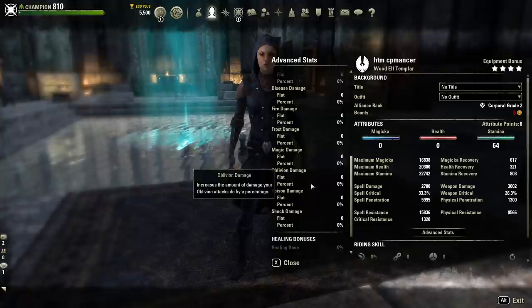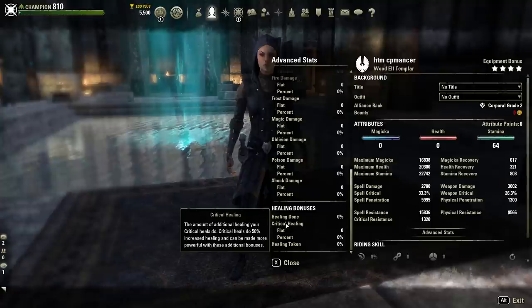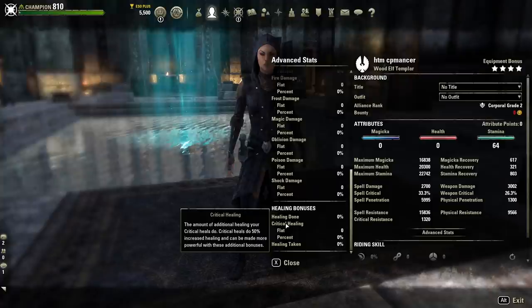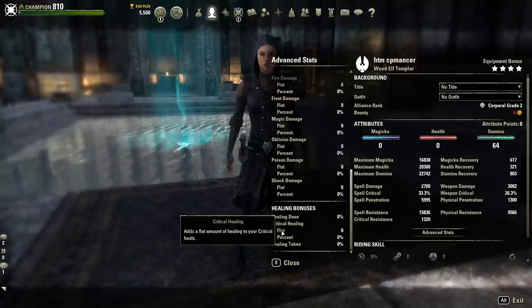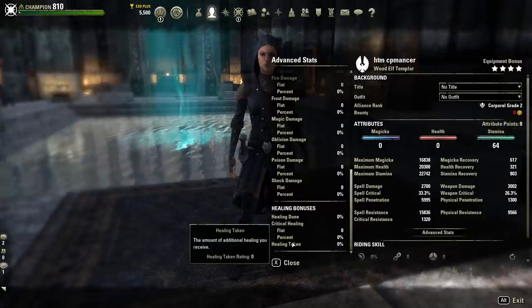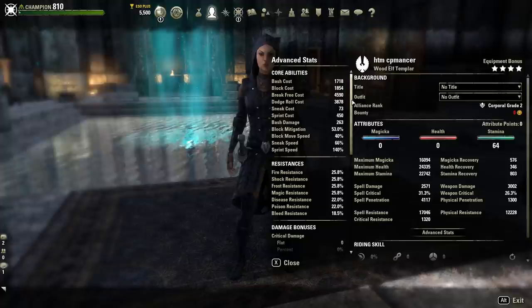Then, as I mentioned, we have our healing bonuses. We have a healing done stat — the amount of additional healing your heals do. Then of course you have critical healing, the amount of additional healing your critical heals do, and it even gives you the base information: critical heals do 50% increased healing by default, and those can be made more powerful with additional bonuses. So it tracks flat healing bonuses and percent-based healing bonuses, plus your healing taken. A lot of these stats you could get with add-ons on PC, but now with the new Advanced Stats feature you can get all this from the base game without installing any add-ons.